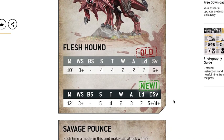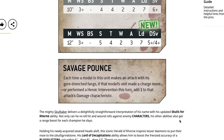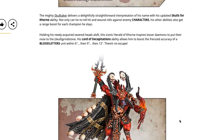Old Flesh Hound stats: 10-inch move, WS3, Strength 4, Toughness 4, 2 Wounds, 2 Attacks, Leadership 7, 6-up save. New stats: 12-inch move, WS3, Strength 5, Toughness 4, 2 Wounds, 3 Attacks, Leadership 7, and a 5-up/4-up dual save. Savage Pounce: each time a model makes an attack with its gore-drenched fangs, if the unit made a charge move or performed a Heroic Intervention this turn, add one to the attack's Damage characteristic — so plus-one damage on the charge.